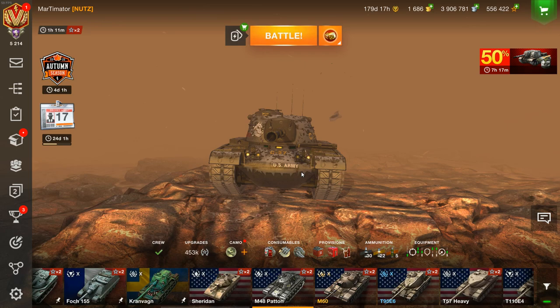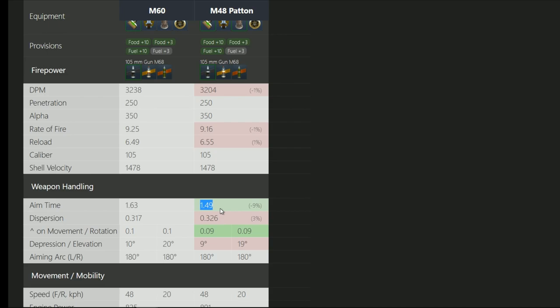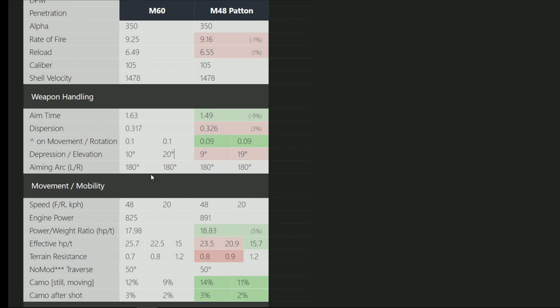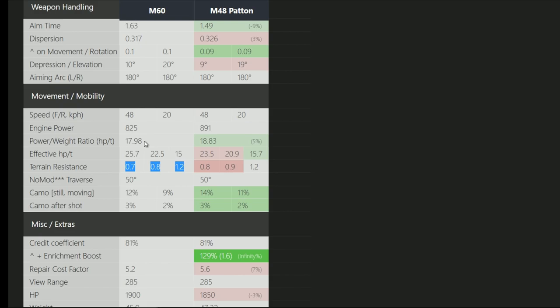You can also use a gun rammer, but I do prefer the calibrator here just to have that HEAT pen to be able to penetrate the E100 and stuff like that from the front, which can be very useful. Let's go to Blitzstar and see how these two actually compare. The M60 has slightly better DPM, while the M48 Patton has better aim time and better dispersion on the move. The M60 has slightly better gun dispersion and also better gun depression. The power to weight ratio is better on the M48 Patton — weird because in World of Tanks PC it's the other way around. The M60 has worse power to weight ratio but slightly better ground resistance, so mobility is essentially the same.